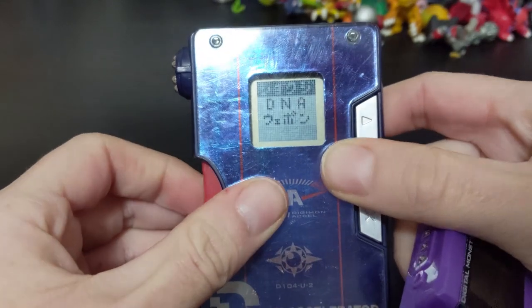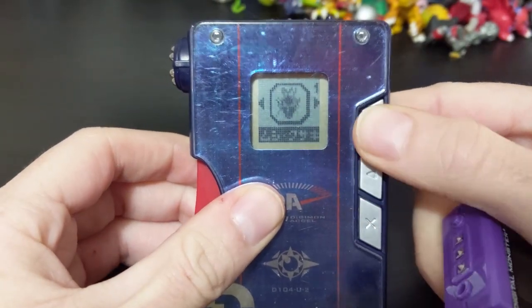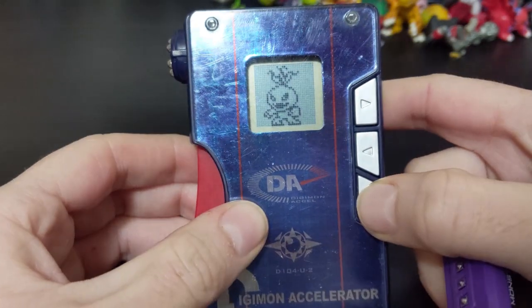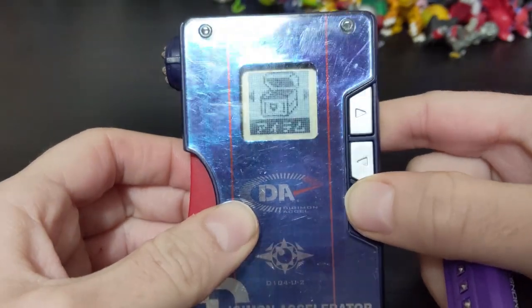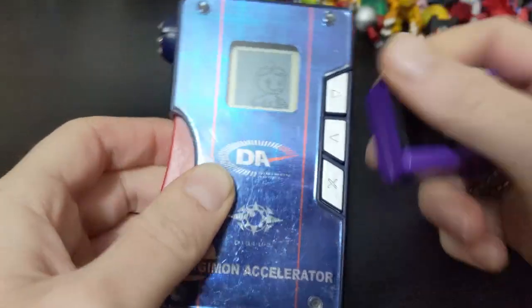One last thing — let's feed Palmon some insect and plant DNA. I only have one of them. She doesn't want to eat it, so I've obviously fed her too much today, or she's just in a bad mood from losing the battle with Patamon.